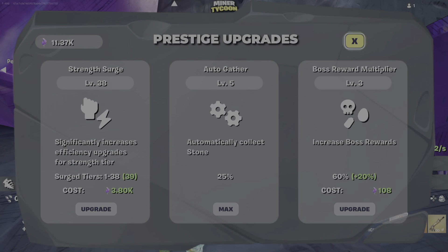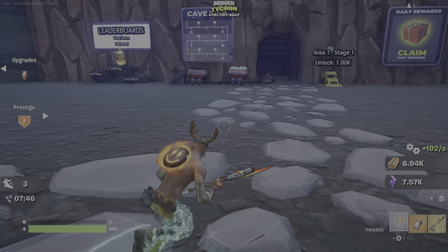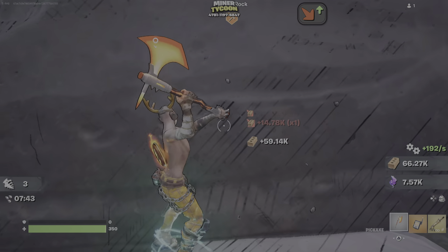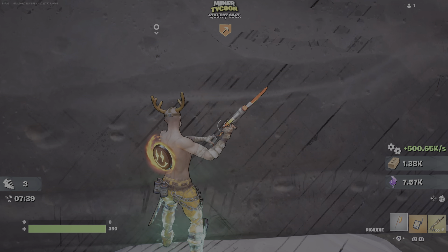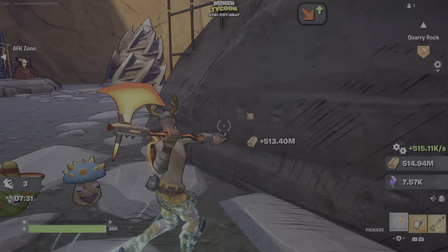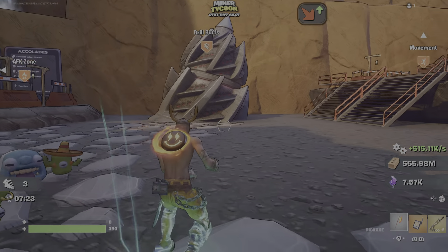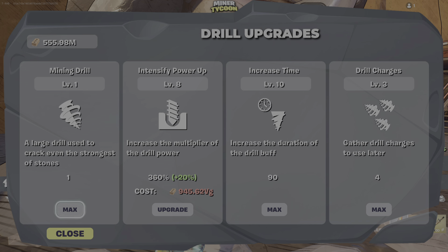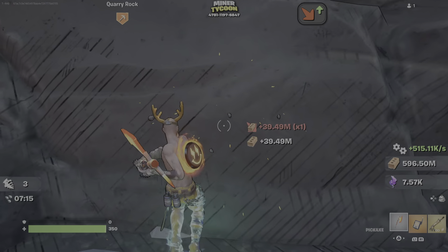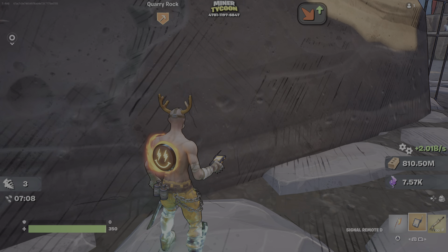Wait - strength surge - I was saving up for something else. Oh shit, oh wow, I messed up. So yeah there's a bunch of updates, I got me some horns. You can actually talk to this thing - oh I didn't even unlock that. I probably should have spent my brick before I prestiged. Dumb dumb - that's what I do, dumb shit.